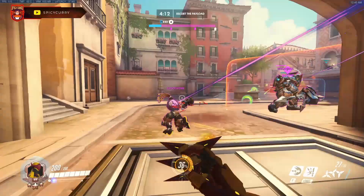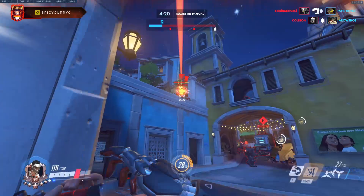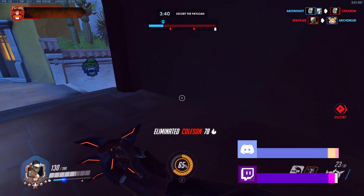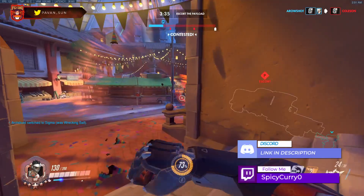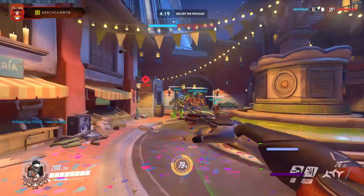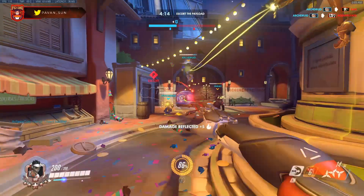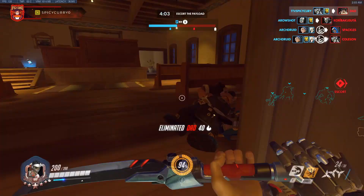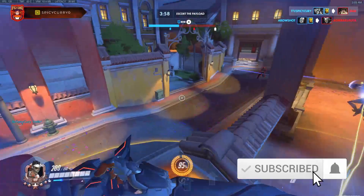Remember: low level Genjis try to make something happen, while high level Genjis try to punish. If an enemy team is rotating and a squishy is left behind, that's your chance to punish. If an enemy Ana uses sleep dart and grenade quickly and has no cooldowns, you can punish her. If a Reinhardt throws a flame strike, deflect it for lots of ult charge. Just by punishing opponent mistakes you'll build up half your ult charge.